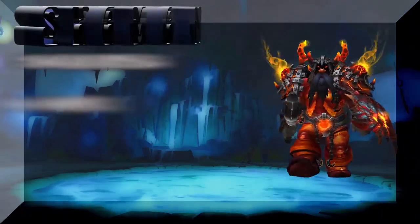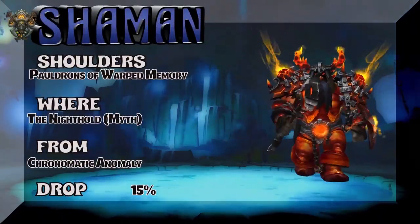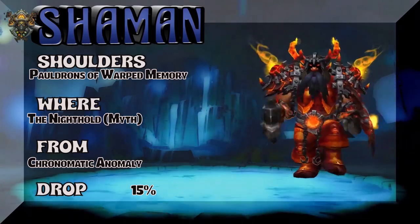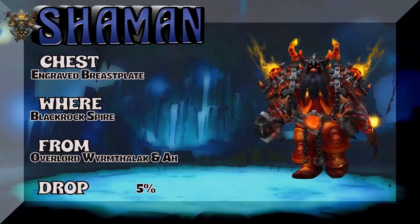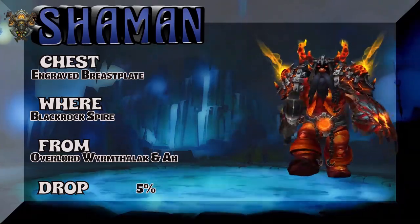From air and sea to straight up fire. Got a Dark Iron Dwarf showing the Pauldrons of Warped Memory — the Nighthold Mythic. So you can see the boss has a 15% drop rate for those shoulders. Those are tier from Legion, so showing Legion quite a bit of love here. Blackrock Spire is the place you've got to head over to get the chest piece.